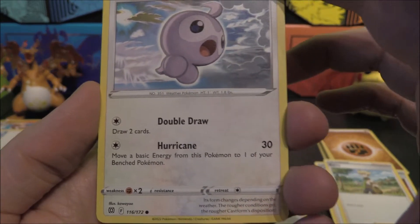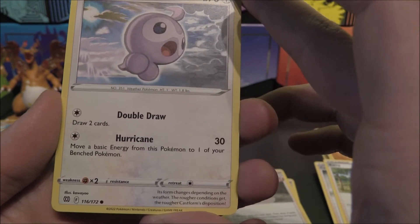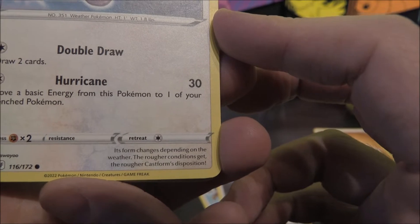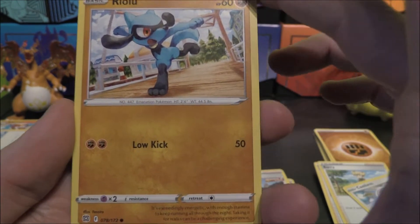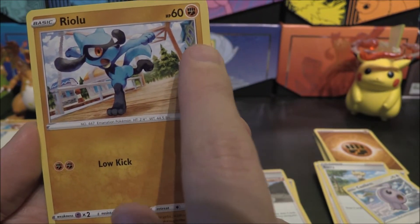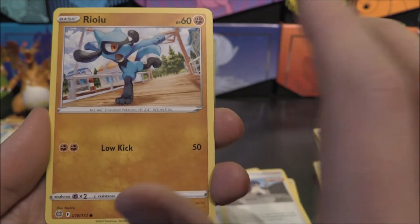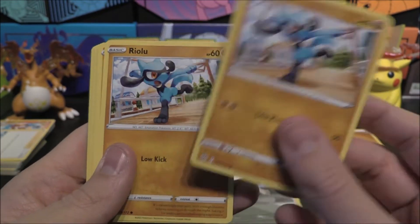Castform — interesting choice. Double Draw: draw two cards. Hurricane for 30: move a basic energy card from this Pokemon to one of your other Pokemon. Possibly gets knocked out next turn but you've charged up another Pokemon a bit. Three Riolos, probably get two Lucarios. I love when they put the backgrounds of the different game areas — that's the library from Brilliant Diamond and Pearl. I'm pretty sure there's an explosion that goes off there in the story. Really love it when they do this from the game.